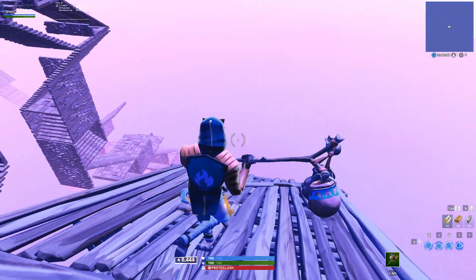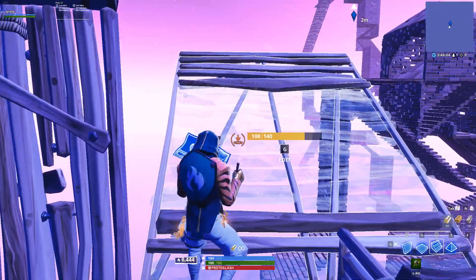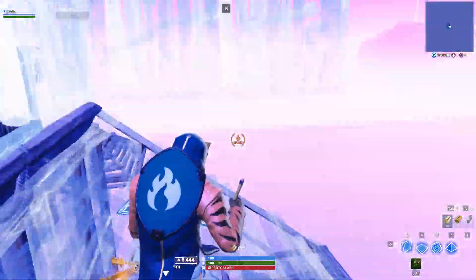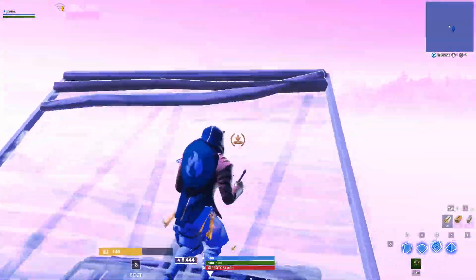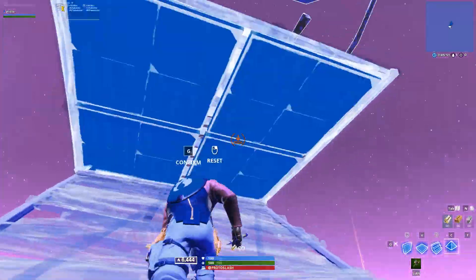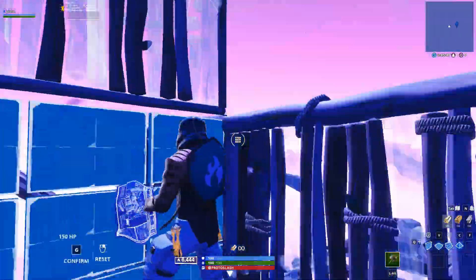Mouse wheel up or down, it's your choice. I use scroll wheel edit as my mouse wheel up. Basically what you do is when you want to build, scroll wheel down. This is obviously harder to control, but it's a fix until Epic decides to fix their game.